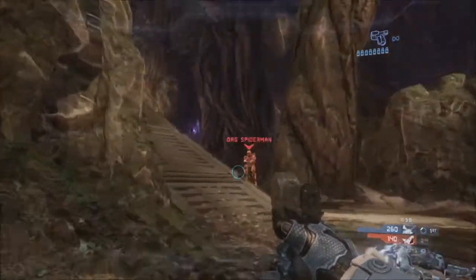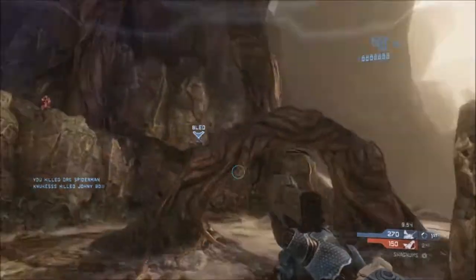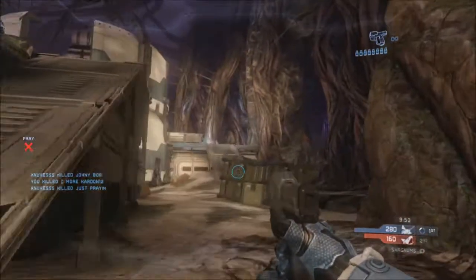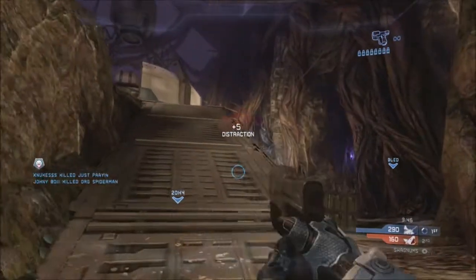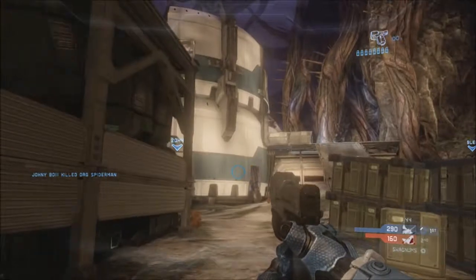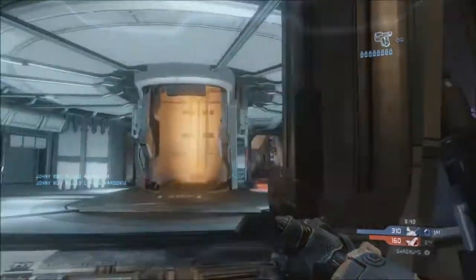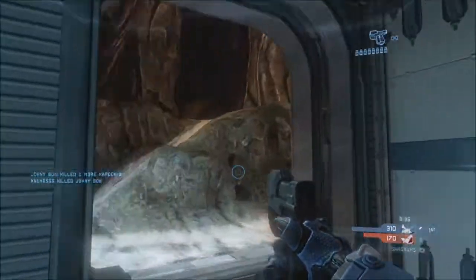A lot of guys like to bunch up at the top middle. Now go right — get a nice head shot on that jumping guy. Get that guy on the cliff ridge there. Go straight and shoot that guy that's shooting you. You absorb some bullets and get a nice distraction for your teammates to get the kill — that's called teamwork. You don't want to go up the middle because that's a death trap; go through this door instead.